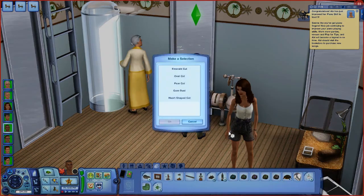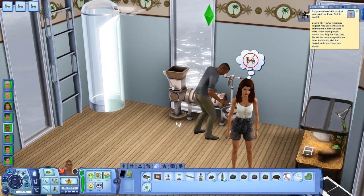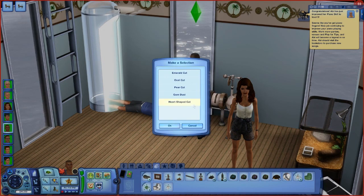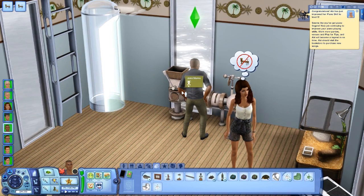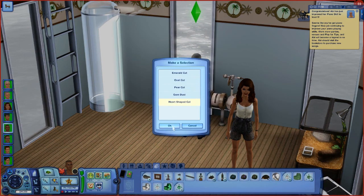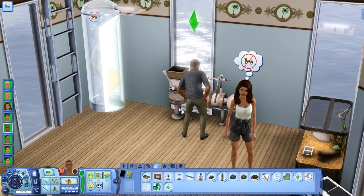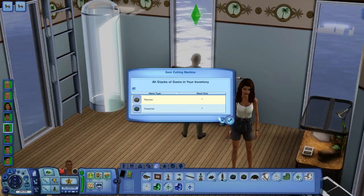Alright, quartz — heart shape cut. Gonna be beautiful. Emeralds — awesome. Lange just face-planted himself to the ground, but nothing new here. Tanzanite — let's cut that. And then two more times, two more gems. Tiberium — ooh, that's expensive. Spire cut, why not.